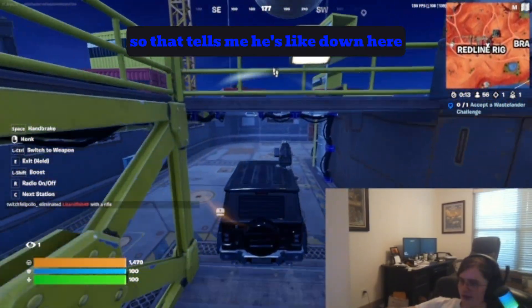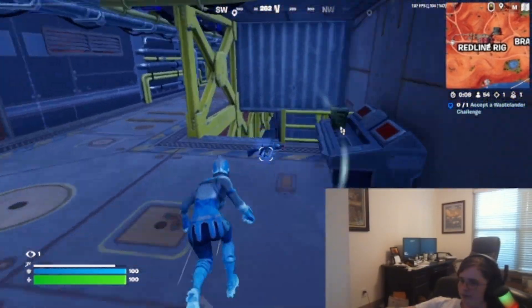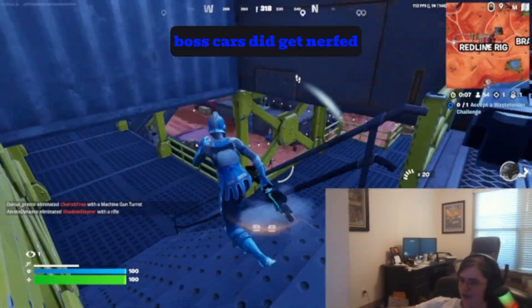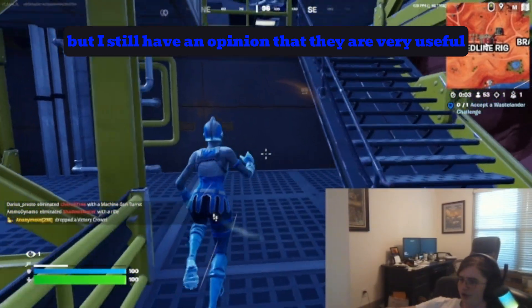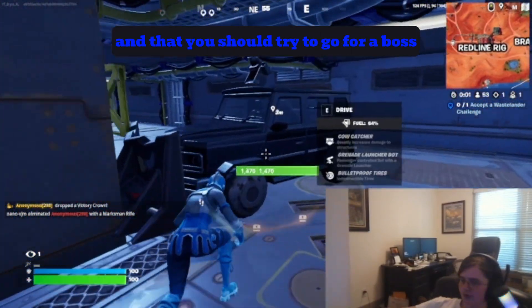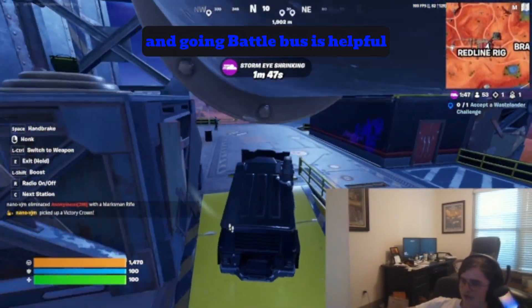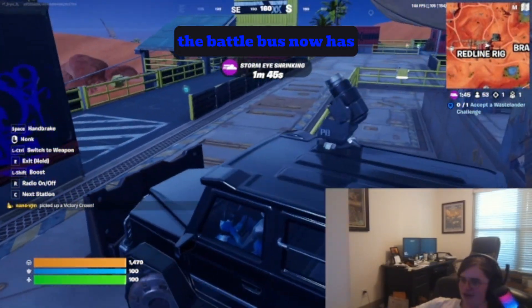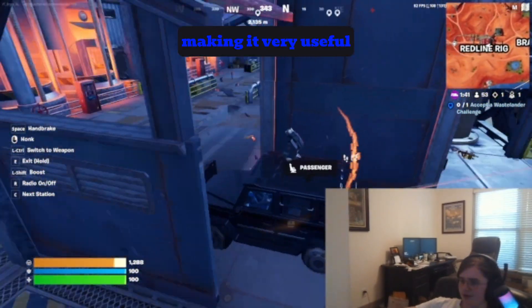That tells me he's down here. Landing here is great, and while boss cars did get nerfed, I still believe they are very useful and you should try to go for a boss car as much as possible. Going battle bus is helpful too, because if you didn't know, the battle bus now has a built-in EMP this season, making it very useful.